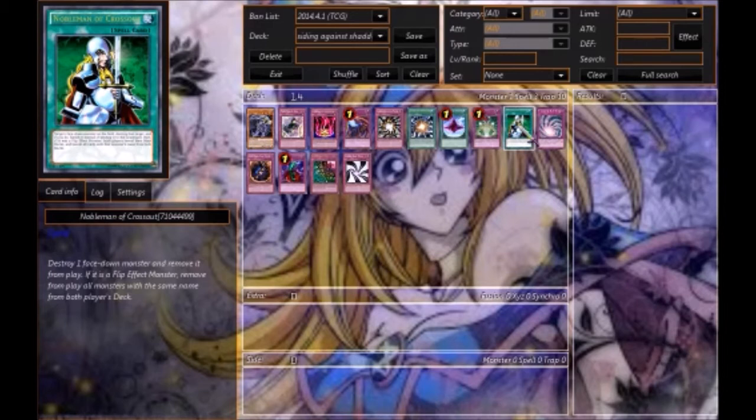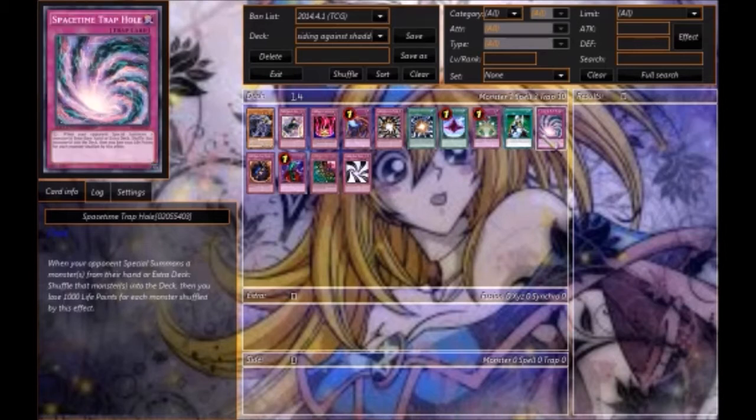Next would be Space-Time Trap Hole. Any monster summoned from the Extra Deck gets shuffled back into the deck and you lose a thousand life points. The Shaddoll Fusion monsters don't get their effect when they go back, so cards that send them back to the deck are really great against them. It's OCG right now but I could see a lot of people running it.